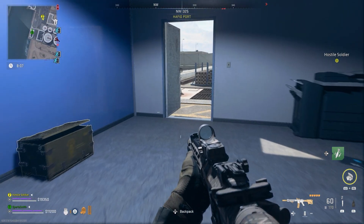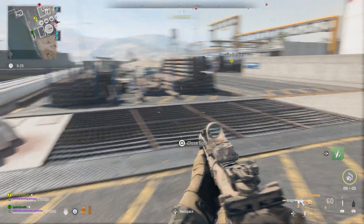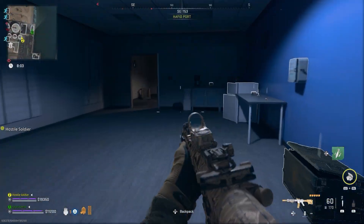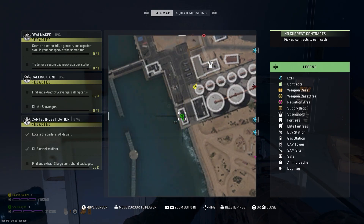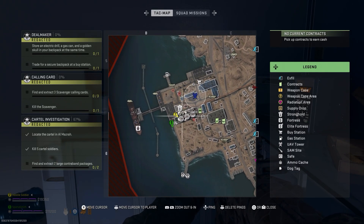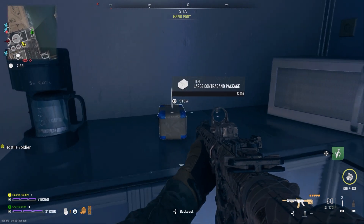The large contrabands are small items. I'm assuming they're randomly going to spawn in the dock area, but two times I've come in to check this and I've found them both here. There is a small building — there's one in the first room, one in the second room. So check this building out, otherwise keep checking the area. I'm pretty sure they're random spawns but this should be enough.